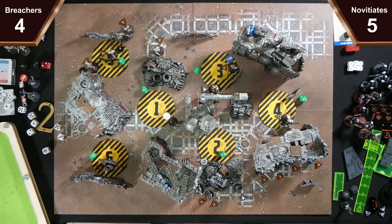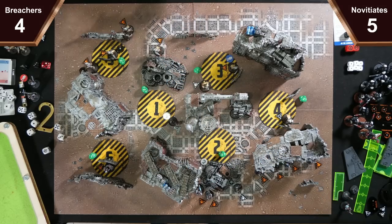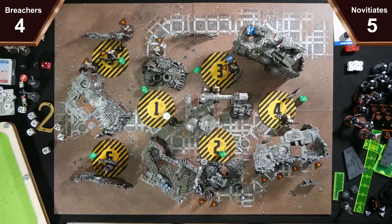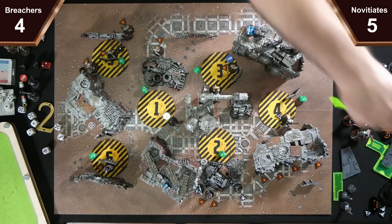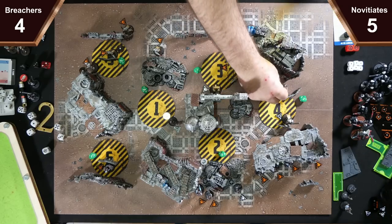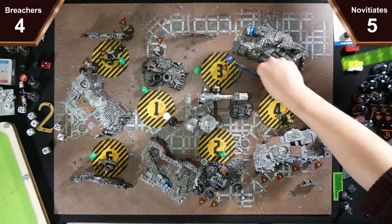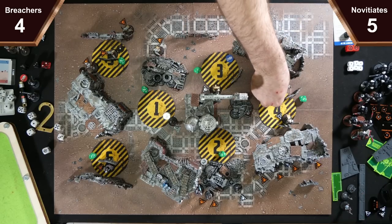You could switch to engage and shoot from that pillar, but you would be on gauge and I still have a plasma and melt on it. No, she's just going to move around here. Then the Duelist with six inches of move is going to get around into here. She's going to claim that point.